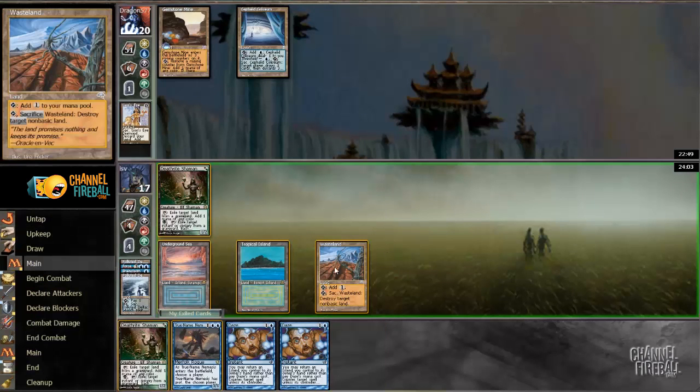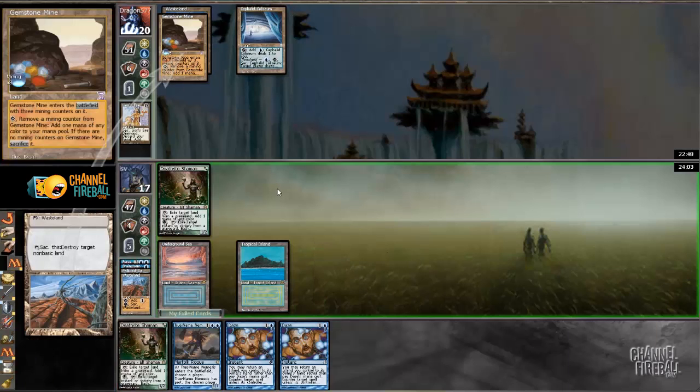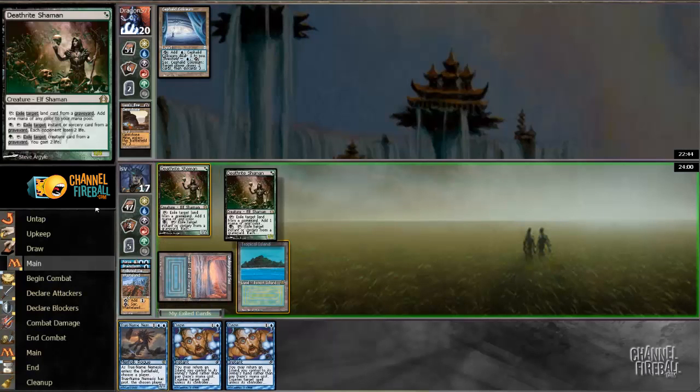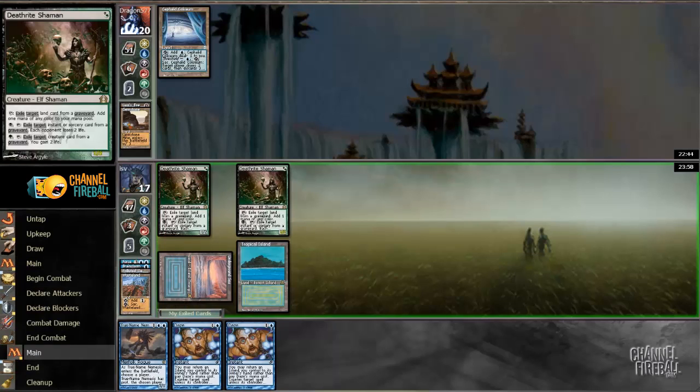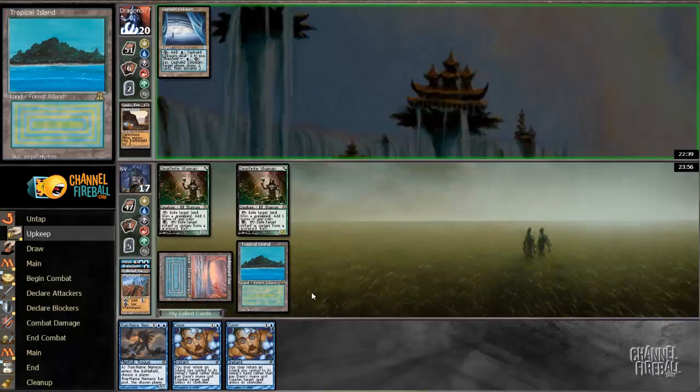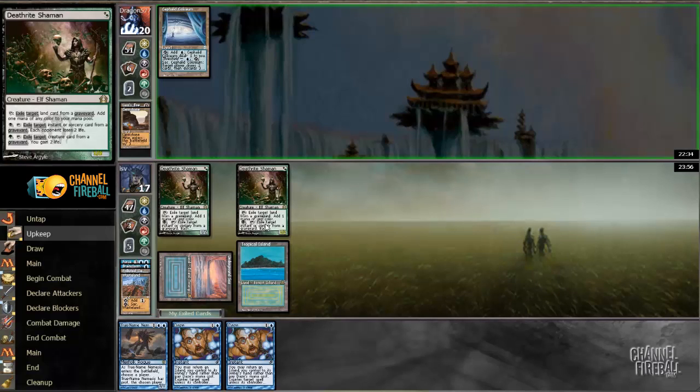Untap, draw — I like the second Daze. Killing Gemstone Mine and playing a second Death Rite Shaman. Now I can exile my opponent's graveyard. I want to make sure they don't get to threshold with Cephalid Coliseum. At some point I'll want to play True Name Nemesis, but I technically can't keep double Death Rite up without a second green. Still, I can eat Cabal Therapies and other spells. Death Rite is nice here.